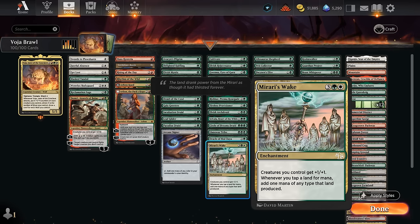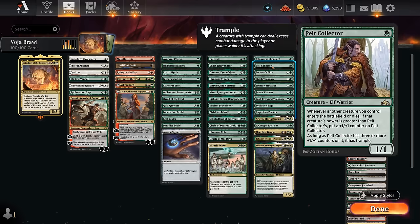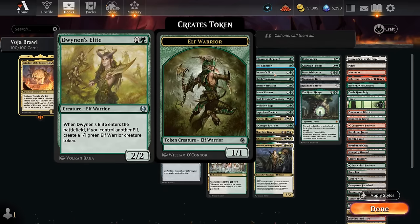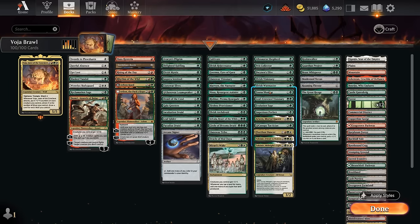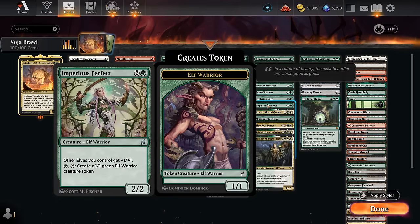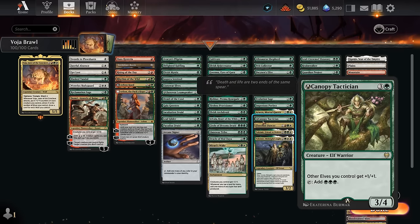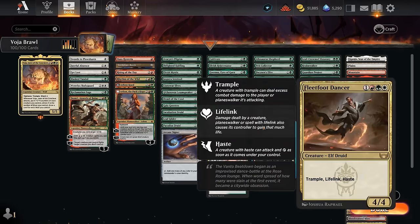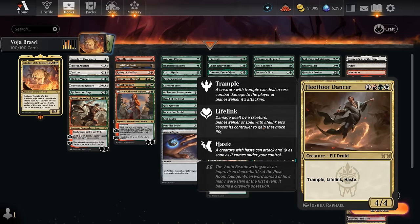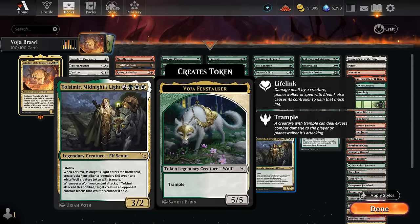Shepherd pumps the team to base 5/5 and makes spells uncounterable. Pelt Collector slowly grows over time. The Elites and Warmaster can make elf tokens. Fauna Shaman finds any creature in our deck if we discard one. Evolution Sage proliferates the +1/+1 counters we get from Voya and plays well with our Planeswalkers. Imperius Perfect pumps elves and makes tokens. Arwen can make a creature indestructible, protecting Voya from a sweeper. Canopy Tactician pumps the team and taps for 3 green. Fleetfoot Dancer as a hasty elf can be a nice follow-up to Voya to immediately attack and gain life. Our pair of Tolsemirs can offer removal and provide both an elf and a wolf token — incredibly synergistic.